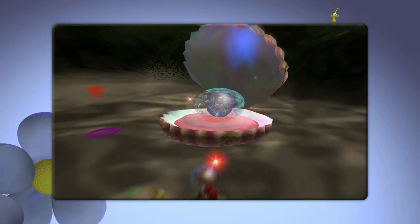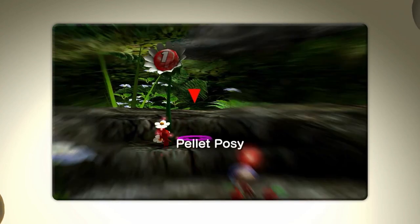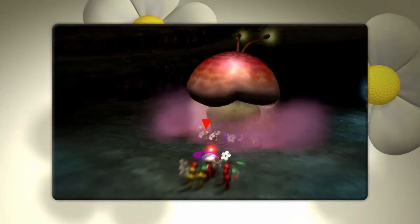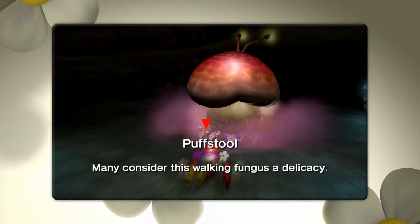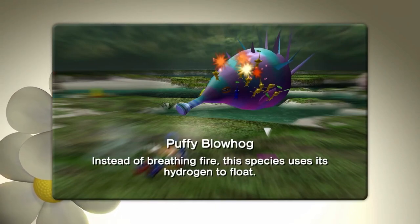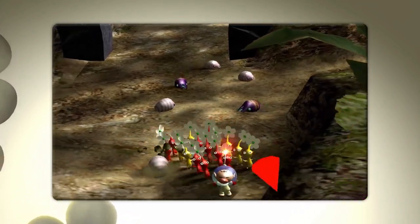And we have the Iridescent Flint Beetle - this creature stores undigested pellets in its stomach for winter. And then here's the Mamuta - this creature seems fond of flowers, but only for their decorative properties. Did you have to make it eat the Pikmin? Poor Pikmin. The Pearly Clamclamp - though beautiful, this mollusk's pearls are thin and fragile. And there's the Pellet Posie - that's not really an enemy. This sparsely growing plant is able to crystallize nectar into round pellets. And then here's the Puffstool, going to turn the Pikmin into Puffmin - many consider this walking fungus a delicacy. And then here's the Puffy Blowhog - instead of breathing fire, this species uses its hydrogen to float.